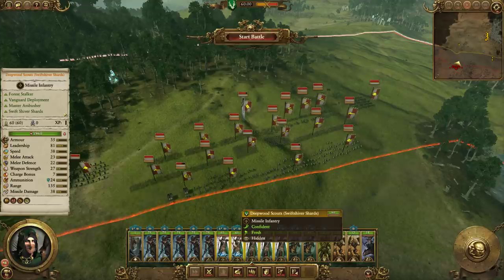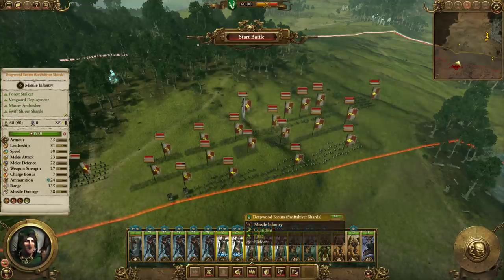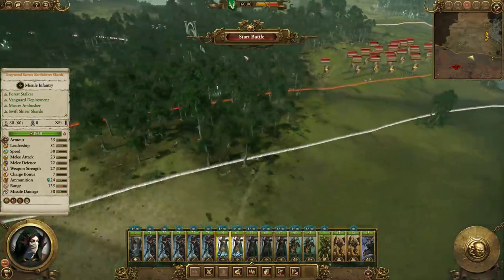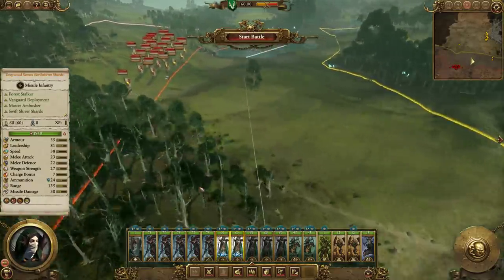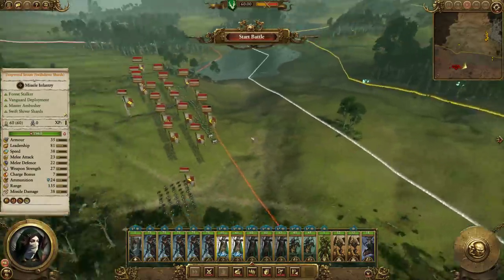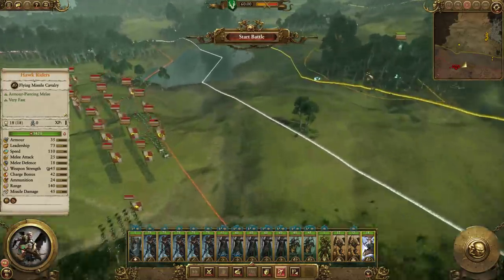We've got range superiority, but hold on — Deepwood Scouts, they're actually not very good. These are absolute garbage. So we actually don't have missile superiority here — they do. But we've actually got melee superiority, which is great for Very Hard difficulty. It's quite possible that their gunner units might actually beat us in melee.